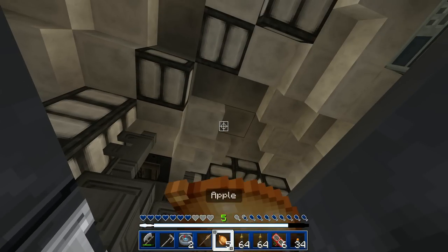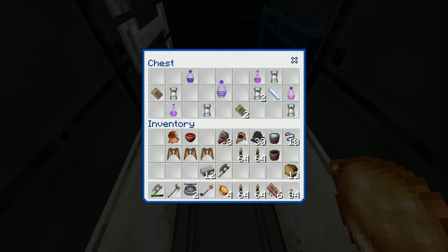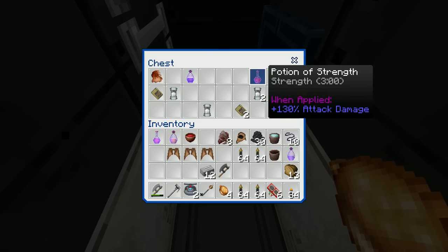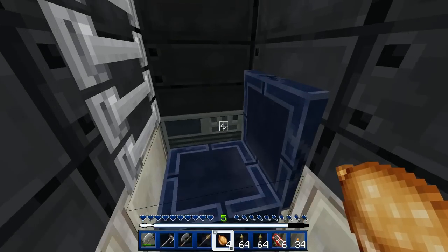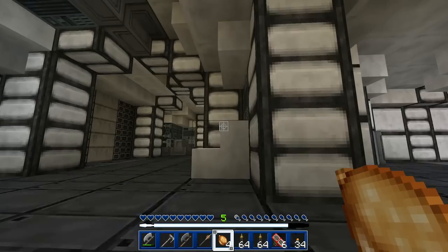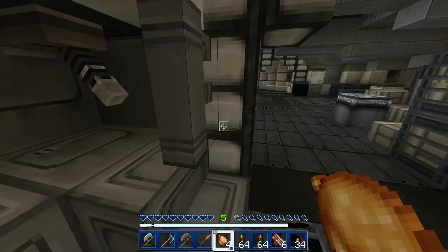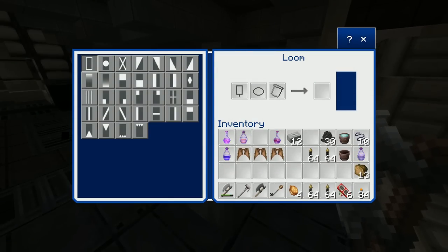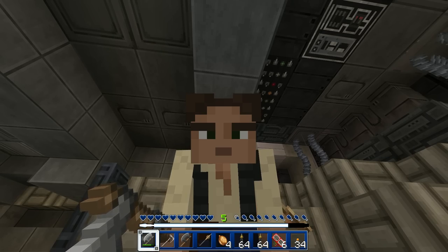It's the secret compartment where they hid from the stormtroopers that had boarded the ship to search it. What have we got in here? Oh, this is all the good stuff - this is what Han Solo has been smuggling! Potion of regen, splash potion of fire resist, potion of strength, night vision, sugar, emeralds, and a diamond. Let's keep the contraband right there in the hidden compartment. And there's a loom - that's the chess board, right? Let the Wookiee win if you know what's good for you.